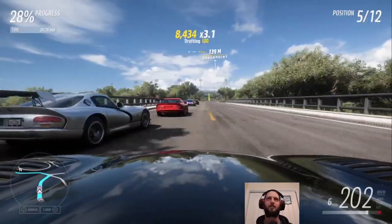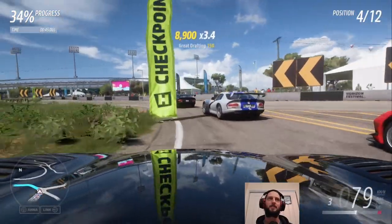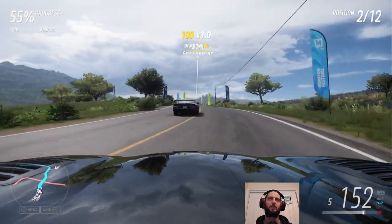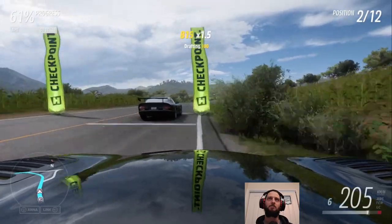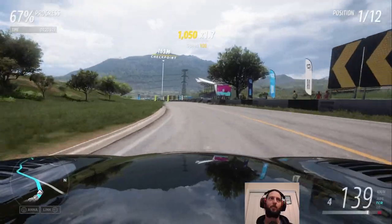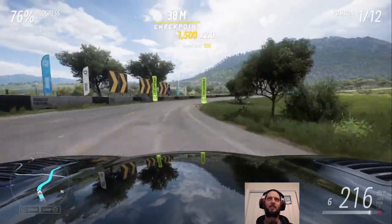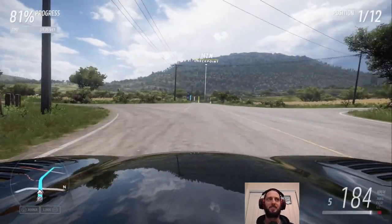Coming up here, they always seem to take a really weird line and brake a lot for that first bit. You do need to brake for this next bend but not quite that much. This is barely a corner here — a bit more of a bend, we'll brake plenty before it and cut off my opponent. Getting a little bit sideways there. This Dodge just likes to drift, so you do have to be careful — it gets very eager sometimes.